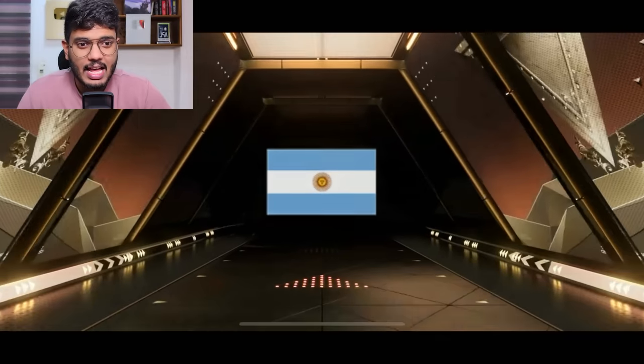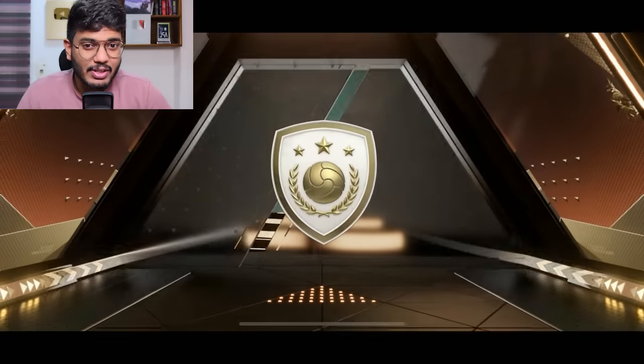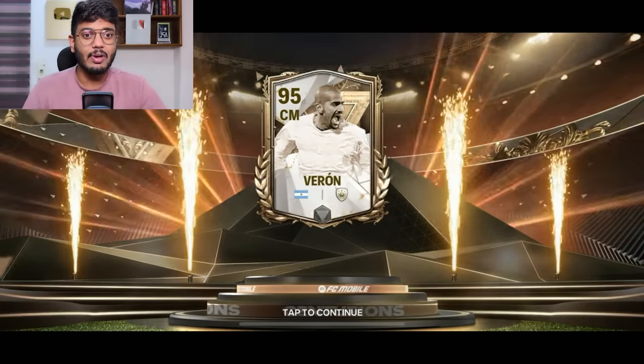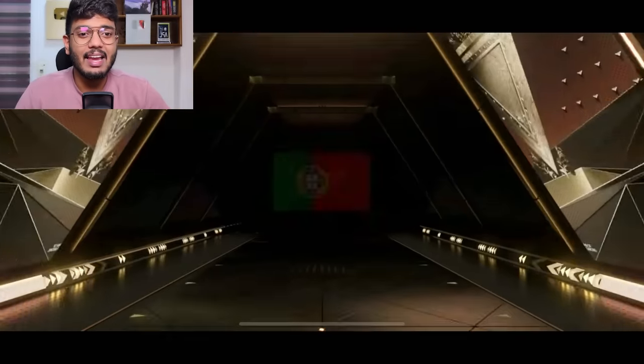This is what I got - Argentina Centurions, that's actually a very good one. Sweron is actually a great card, I've used him and he performs very well. Anything 95 plus is a W. It's 35 million coins market value as well, which is not bad at all. So this is my second pack on my free-to-play account.